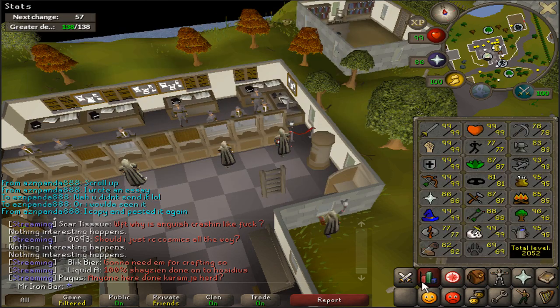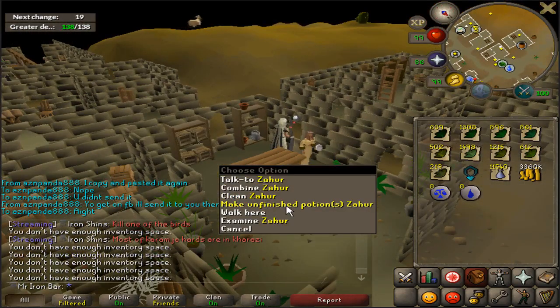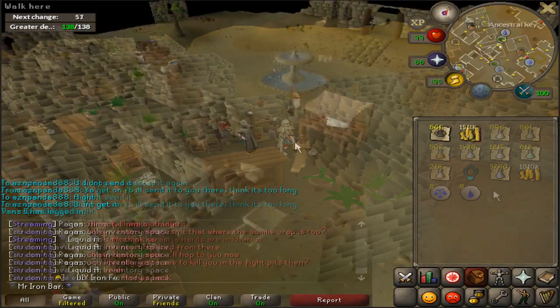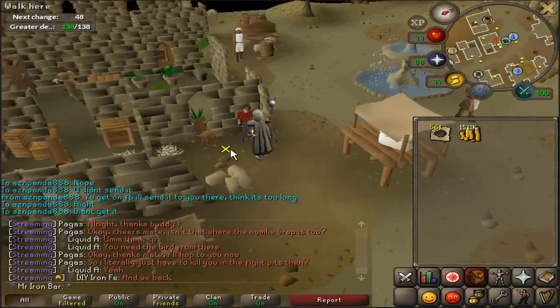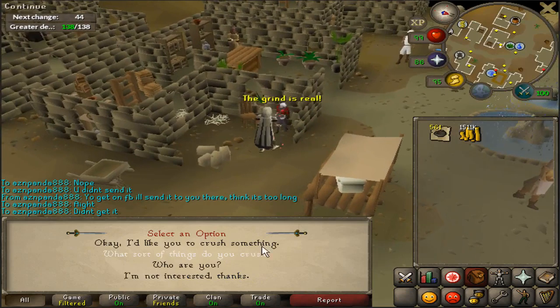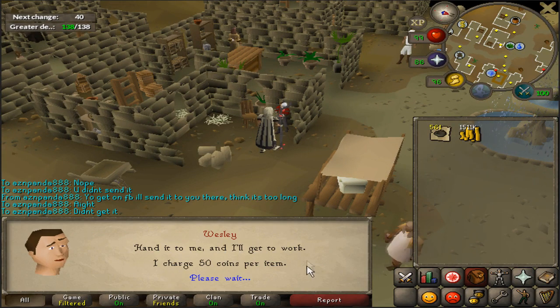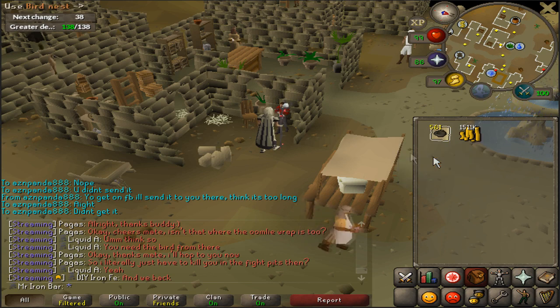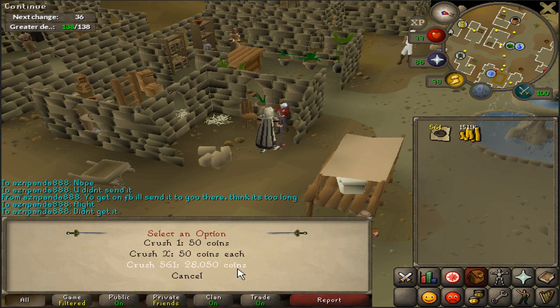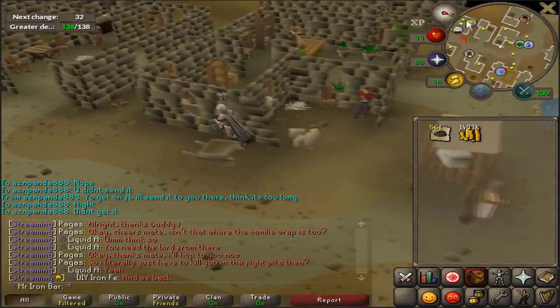I'm gonna turn them into unfinished pots and start this massive grind to 90 Herblore. This is probably my favorite part — making all the unfinished pots in one take. They introduced this NPC called Weasley a little while ago. He can crush my bird nests for me at a cost of 50 gp each, which is fine. Crushed all 561 — that's a ton of bird nests for brews.